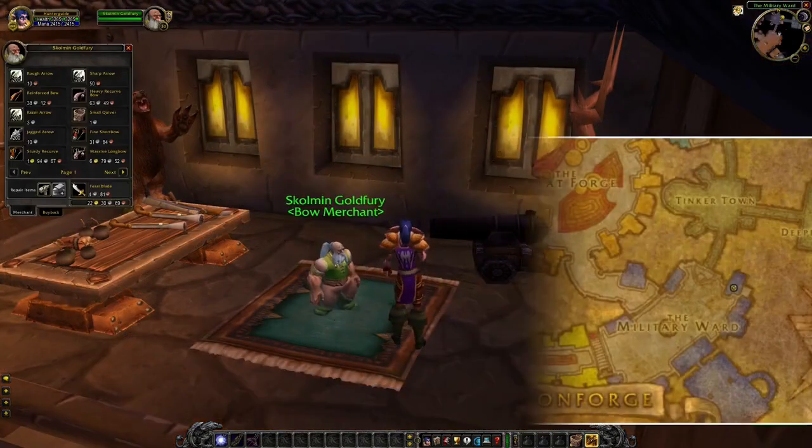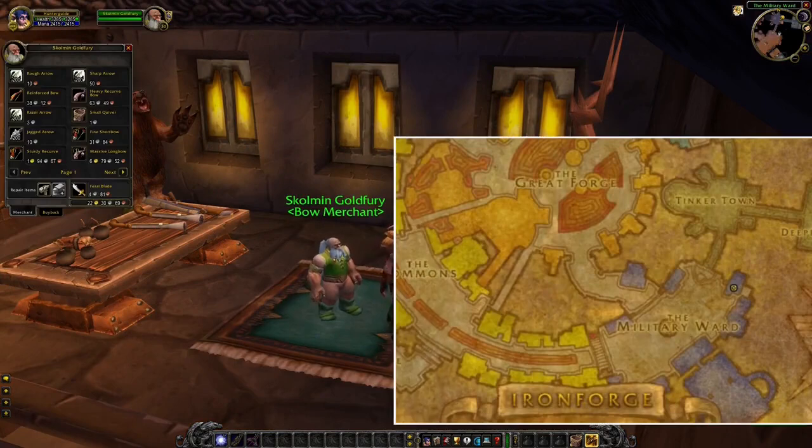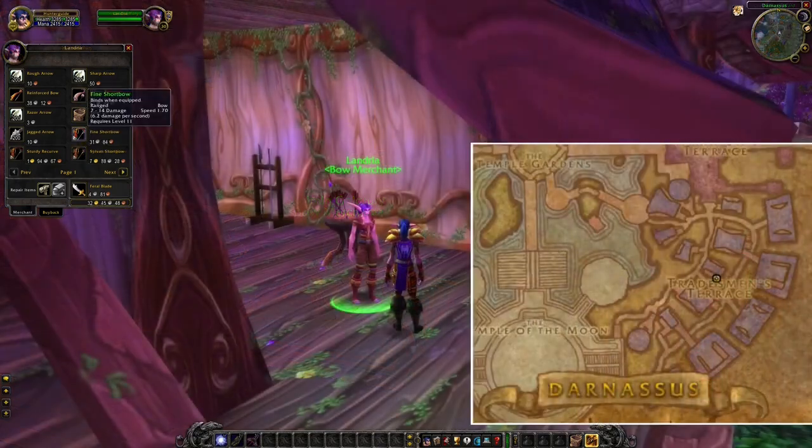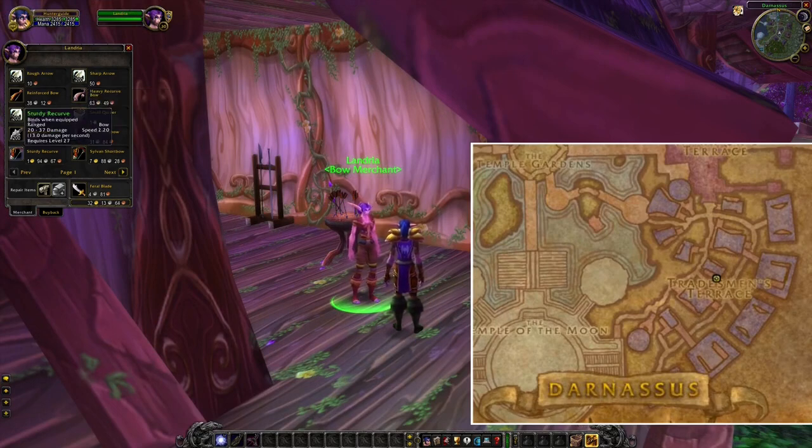In the military ward in Ironforge, you can buy three different bows — the first one starting at level 11, the next one at 27, and the final one at level 42. I recommend you not to buy the one at level 42, because it's so expensive and there are a lot of other options you can get from different quests. You can also buy the same kind of weapons at the Naxxus at this location, so if your reputation with this faction is a bit better, you can also buy the bow a bit cheaper.